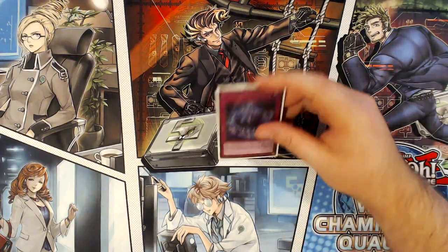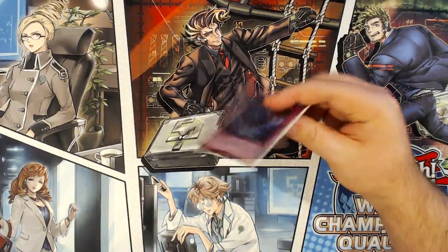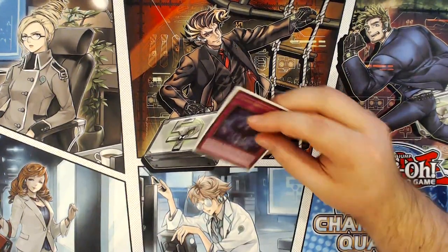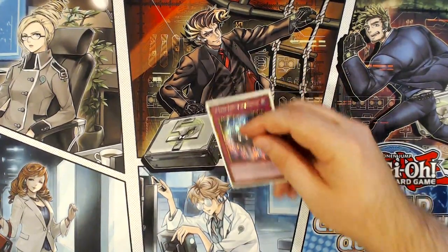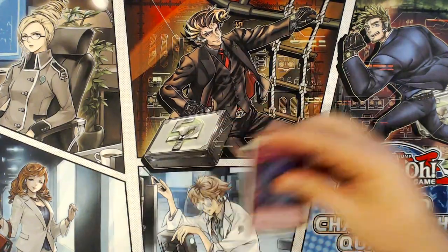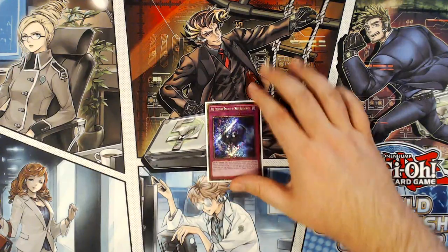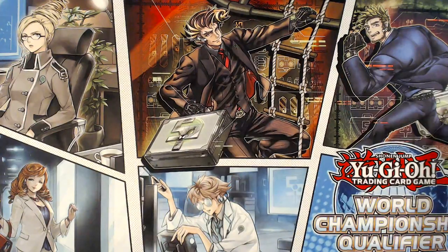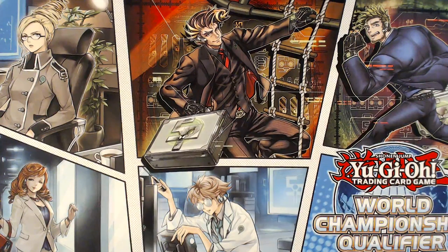This card is vastly superior to Unexpected Die in terms of when you can activate it, when you can draw it, and how it helps you combo. The only downside is it doesn't put a vanilla in the graveyard, so you can't do the Unexpected Die play of: die out Chosen, make Link Spider, Brilliant Fusion, send Lazuli, and add Chosen back. But there are other plays warranted by this card simply by the fact that it is still an M-Dook without using your normal summon - and that's always very good.